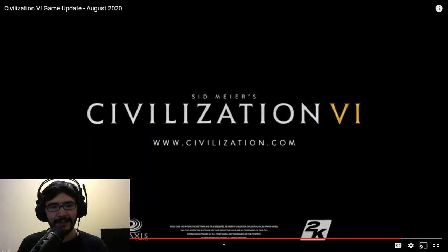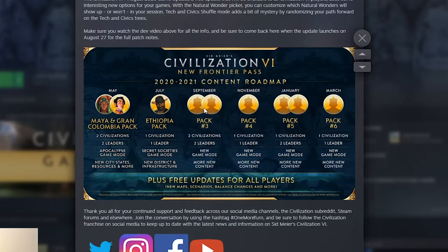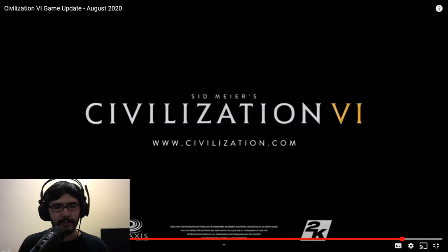Now that was good editing — one more turn, turn, turn, turn. Alright, that was the update for August 2020. It's coming out on August 27th, so we have a little bit until the actual update. Expect another video then. I also noticed from the content roadmap for the new Frontier Pass that we're not getting something until September — it's every other month, along with free updates for all players. So let's do a deep in-depth analysis of what's going on in the new update.